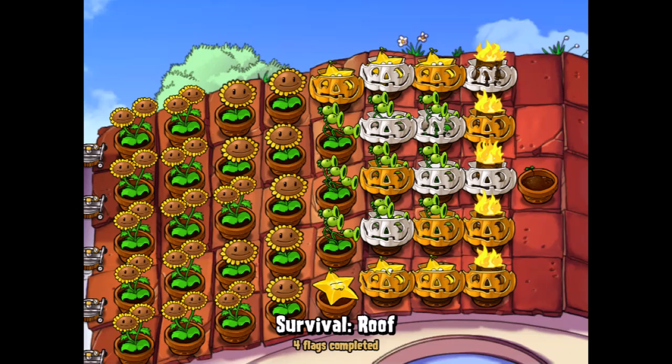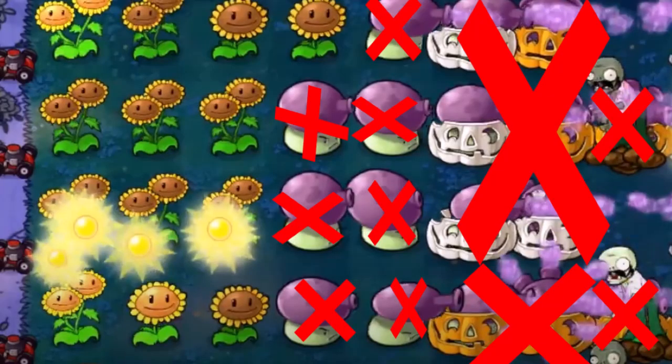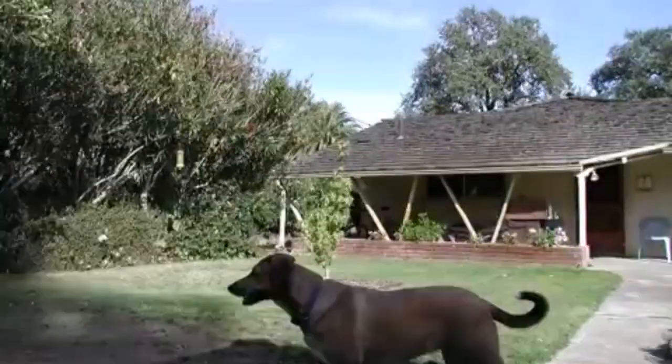Grounded is easy if you have played through survival enough to unlock the ordinary roof level. Use star fruit, pumpkins, and imitator plants to zoom through the five flags. Alternatively, No Fungus Among Us can be completed quickly by doing five flags in the regular version of survival night. In the early game, utilizing lawnmowers and rakes to build your sun would be best.